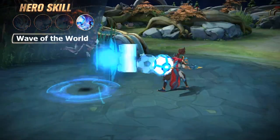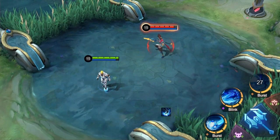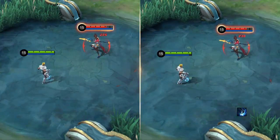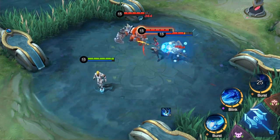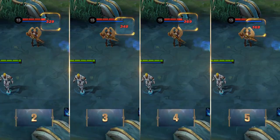Ultimate: Wave of the World. Bruno kicks an Energy Ball to a designated hero, dealing physical damage, reducing their physical defense, and knocking them back. Afterward, the Energy Ball will ricochet between enemy units a certain amount of times, with each hit dealing damage and reducing the target's physical defense.